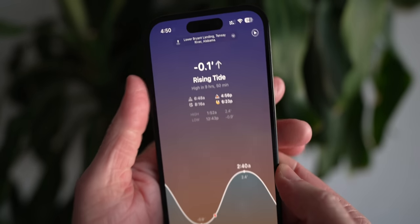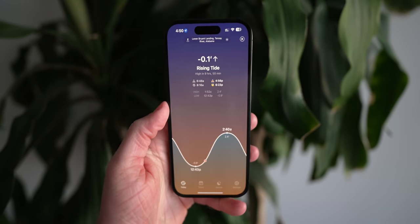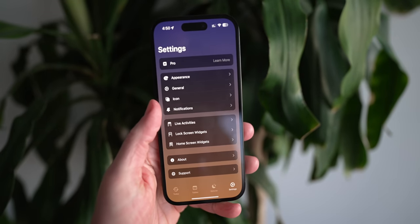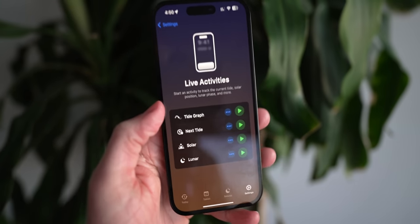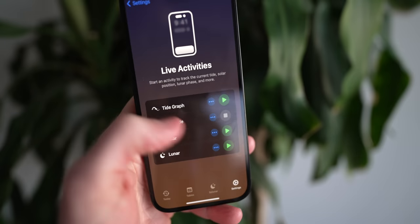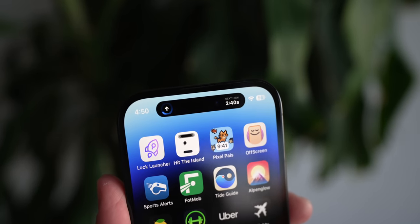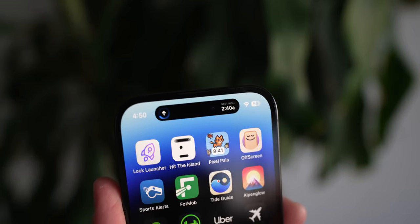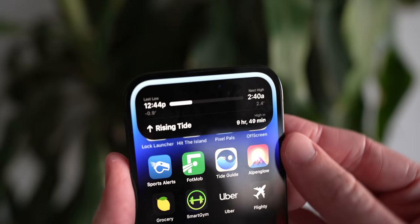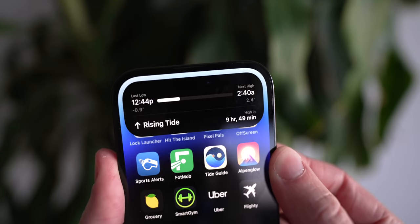Now if you live by an ocean and want to know more information about the tides, there's this beautiful app called Tide Guide that also got updated to support the Dynamic Island. It will show you things like the tide graph, the next tide, and solar or lunar stuff too. I just think it's absolutely sick that you can show this in the Dynamic Island as a live activity. If I'm ever visiting an ocean, I know how to find it in the Dynamic Island.